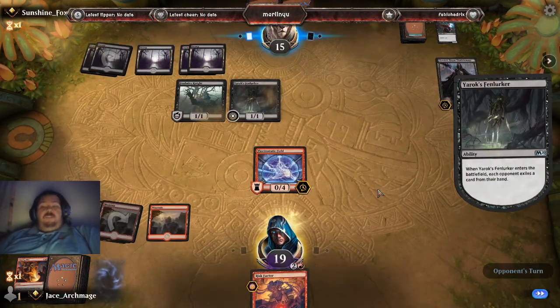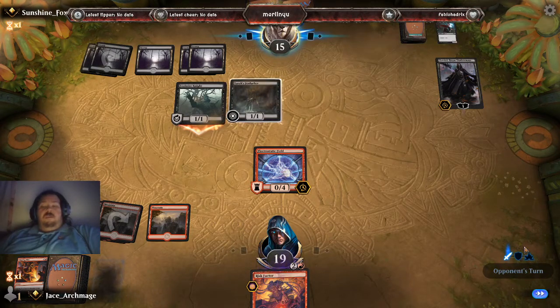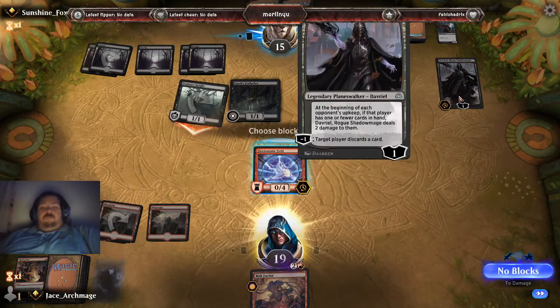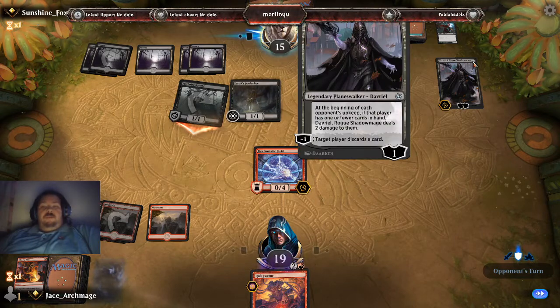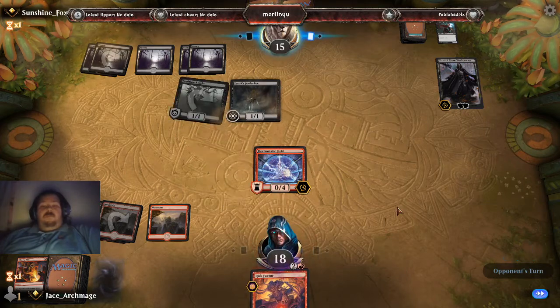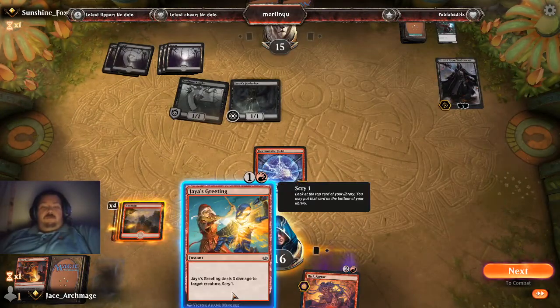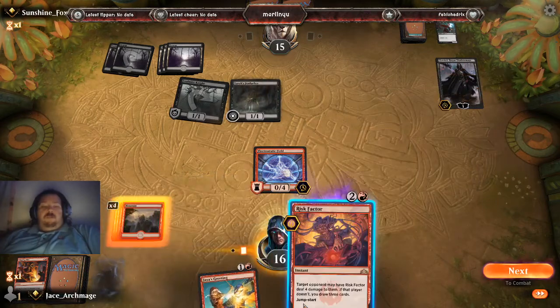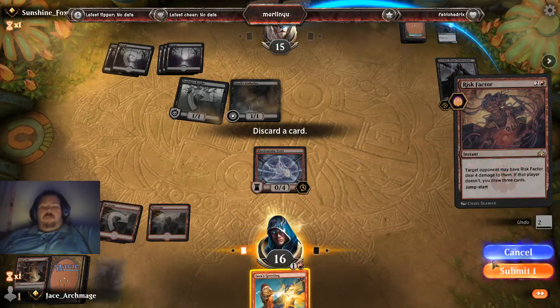Each opponent can attack my hand — should pick a land. Okay, so that has deathtouch — I'm going to block that. Now the thing with Davril is I need to eliminate him quick, fast, and in a hurry. He's got one pick left for his discard. This has the trigger for the creature and I get the fraction from Gristack. We're going to get rid of Jaya's Greeting.